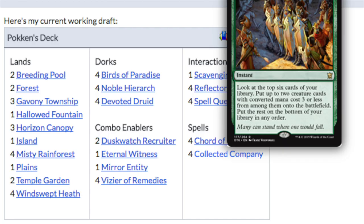Let's go back to the deck and how I see the deck list looking. The land base is: two Breeding Pools, two Forests, three Gavony Townships — which also remove minus-one minus-one counters, since adding a +1/+1 counter cancels a minus-one minus-one counter — one Hallowed Fountain, three Horizon Canopies, one Island, four Misty Rainforests, one Plains, two Temple Gardens, and two Windswept Heaths.